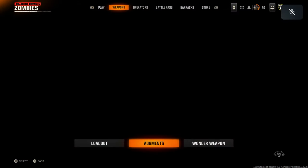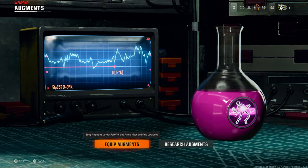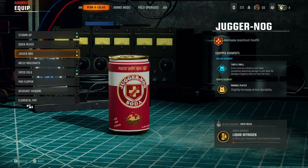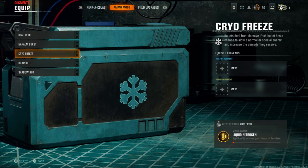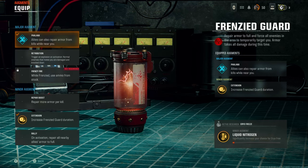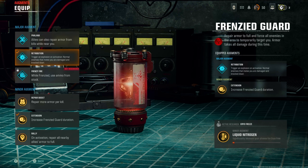Come over to weapons, then go to augments and come to equip augments. Come down to Jugg-Nog — you're going to need Turtle Shell and Hardened Plates. Make sure you've got both of these on. Then go over to field upgrades, come to Frenzied Guard, and you're going to need Retribution and Repair Boost. These are the ones you need if you're going into guard mode.